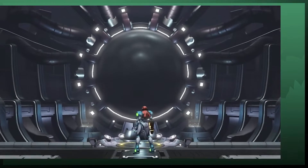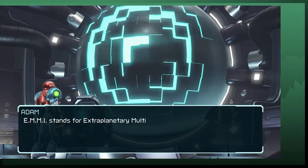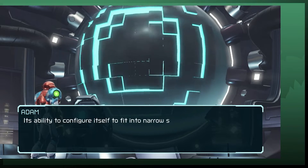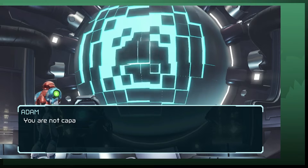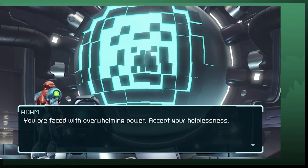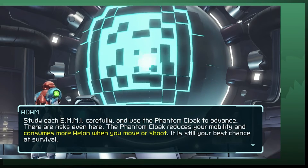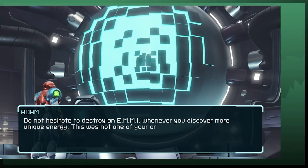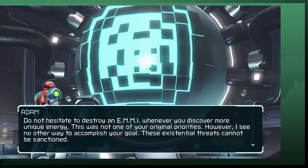Adam, here's the lowdown. Uploading data. EMMI stands for Extraplanetary Multi-Form Mobile Identifier. It can procedurally modify and enhance its own capabilities. Its ability to configure itself to fit into narrow spaces is a standard feature. Any EMMI you encounter will likely do so as it pursues you. You are not capable of destroying their armor plating — this would be true even at your full capabilities. You are faced with overwhelming power. Accept your helplessness. Study each EMMI carefully and use the Phantom Cloak to advance. There are risks even here — the Phantom Cloak reduces your mobility and consumes more energy when you move or shoot. It is still your best chance at survival. Do not hesitate to destroy an EMMI whenever you discover more; you need energy. This was not one of your original priorities. However, I see no other way to accomplish your goal. These existential threats cannot be sanctioned.